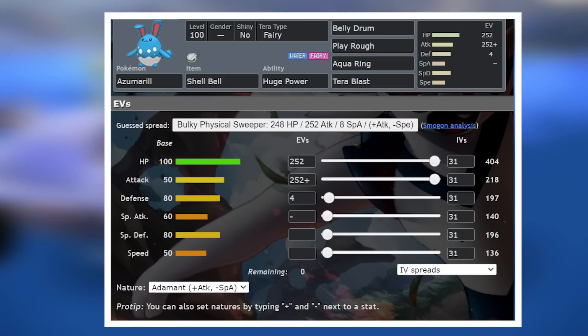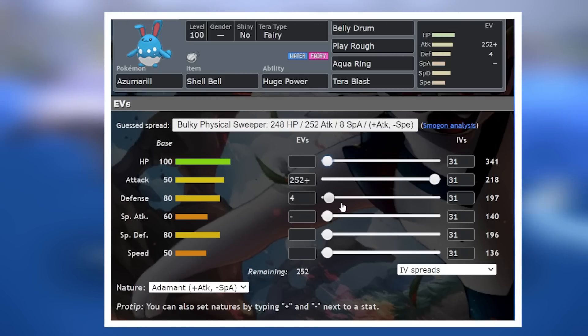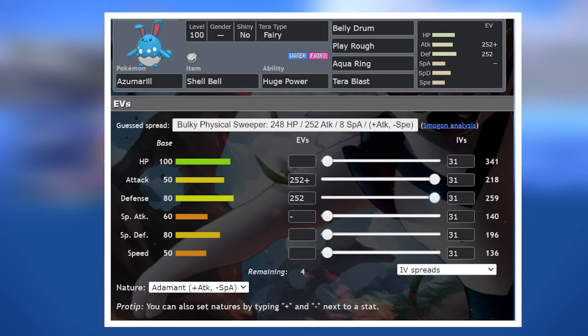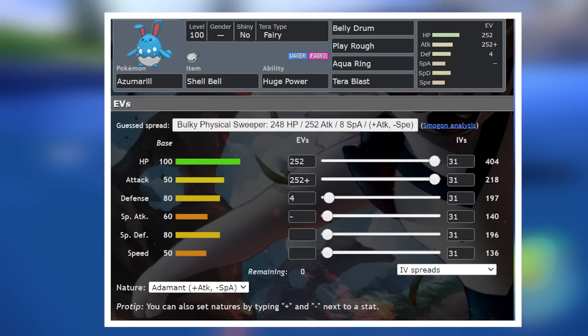Again, we're running the same stat spread, because in raids you just want to maximize your bulk and your offenses. Now yes, you'd get more out of these builds if you were to maximize defense, as we're going up against a physical attacker, but you don't want your raid Pokemon to be a one trick — you definitely want to bring this to other raids as well.